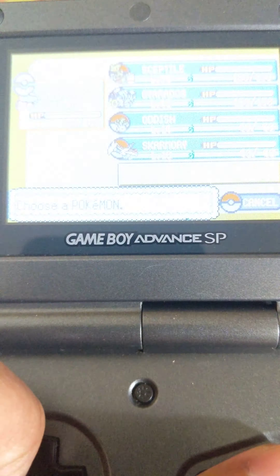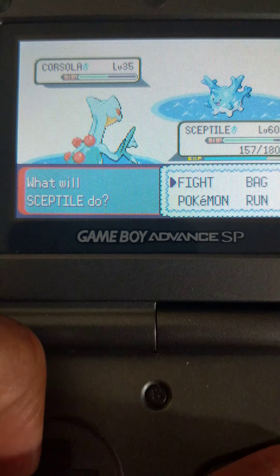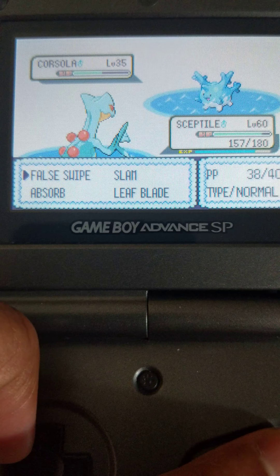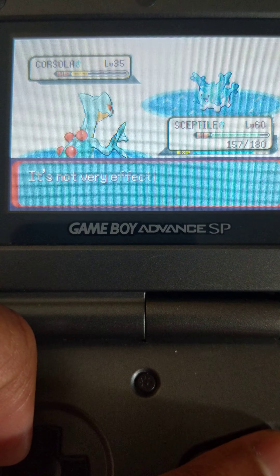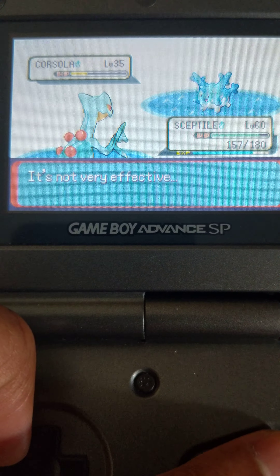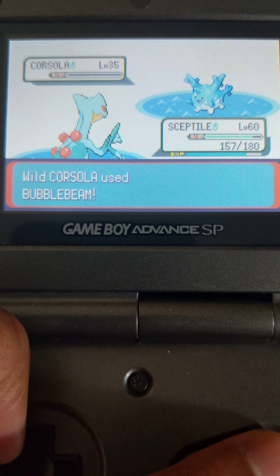Bubble Beam. Alright, Mr. Corsola, here we go — Pimp Slap, engage. Throwing rocks at me and all? Damn, man. This is some straight up Mafia stuff, throwing rocks at me.